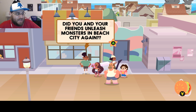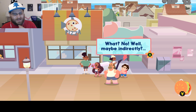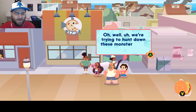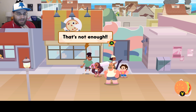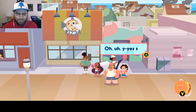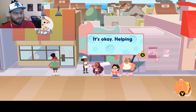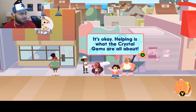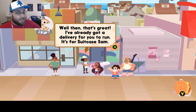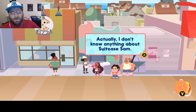Did you and your friends unleash monsters in Beach City again? What? No — well, maybe indirectly. Do you have any idea how bad this is for business? You should make this up to me personally. Well, we're going to hunt down those monsters right now, actually. That's not enough. If you really want to make it up to me, you can help me deliver pizza. Talk to Kiki to start taking deliveries. This is the first of many side quests. Sorry about my dad, Stephen. It's okay — helping is what the Crystal Gems are all about. I've already got a delivery for you to run — it's for Suitcase Sam. If there's one thing I know about Suitcase Sam, it's that he loves pizza. Actually, I don't know anything about Suitcase Sam.